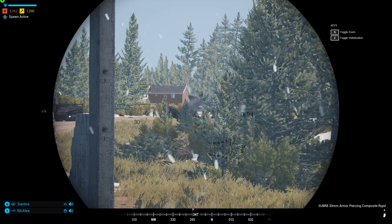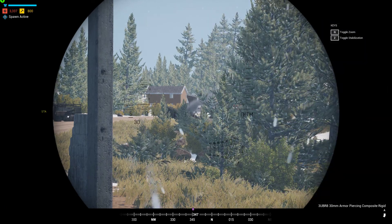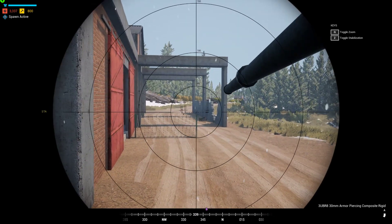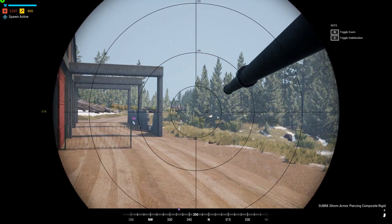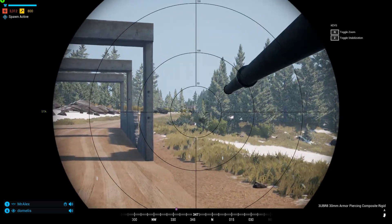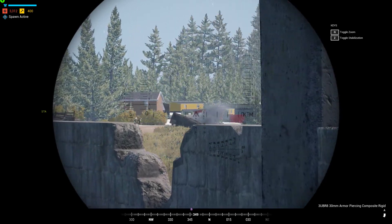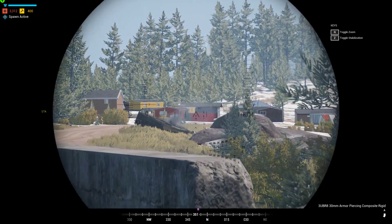LAV might be coming over for takeoff. We can push up to there — we have cover and we should have clearance. I have full AP. LAV's coming to us. No eyes at this time. Good clearance.